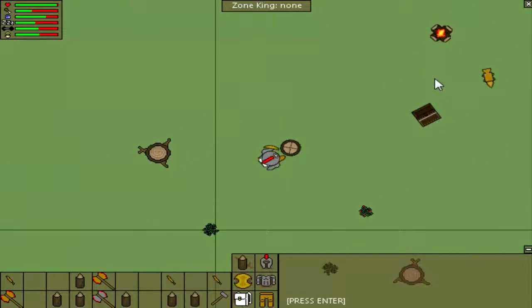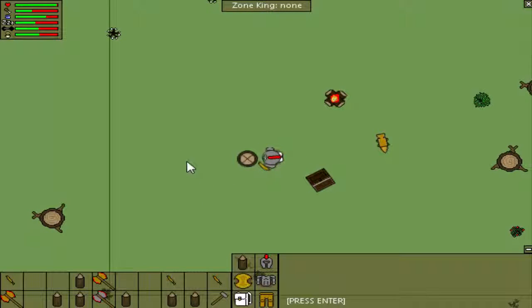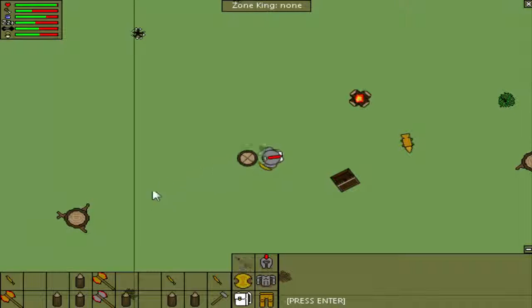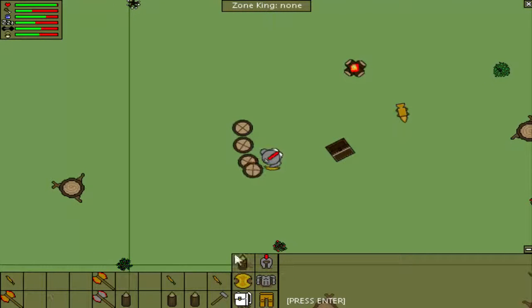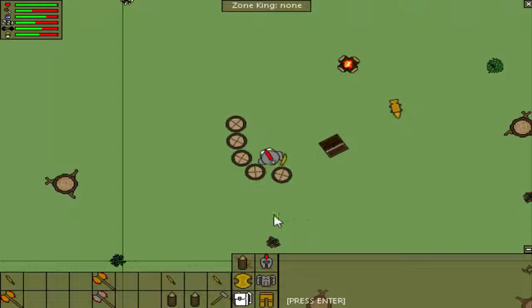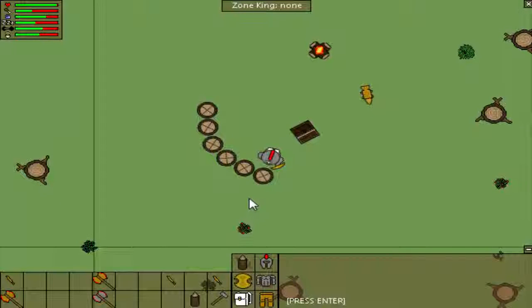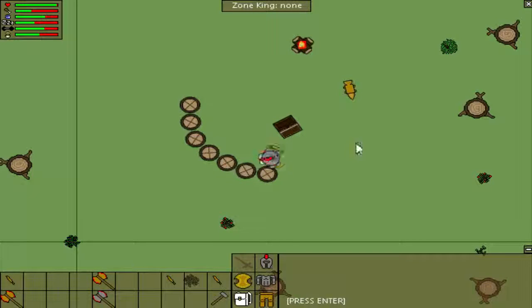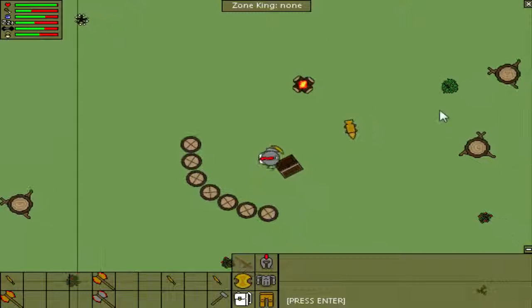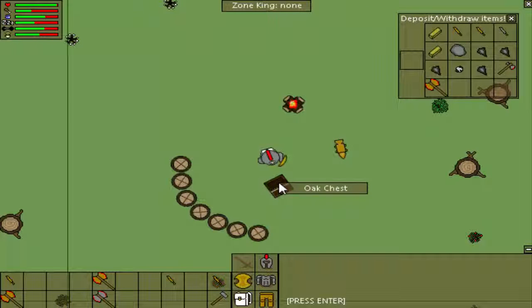Now we have a bunch of log spikes. What you want to do with these is just like every other object you place — pick a spot and place it by clicking, and put them close together so that people can't just walk through them. You can arrange them in any way you want. Also keep in mind that maple and oak logs — the larger the log is, the stronger and more durable it is, so the longer it takes somebody to break through it. Pretty much we can carry this wall all around the base.